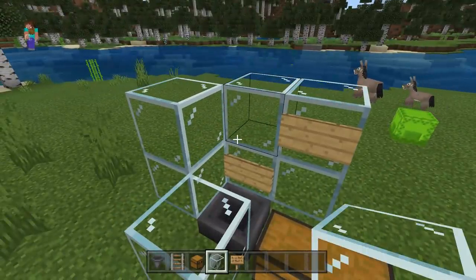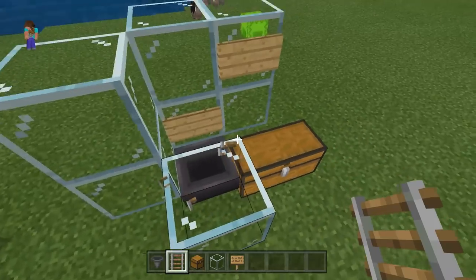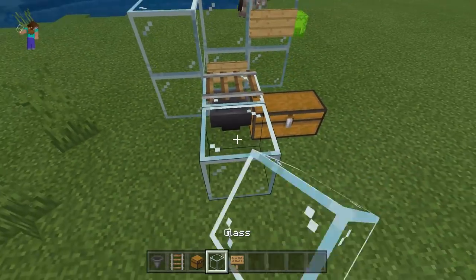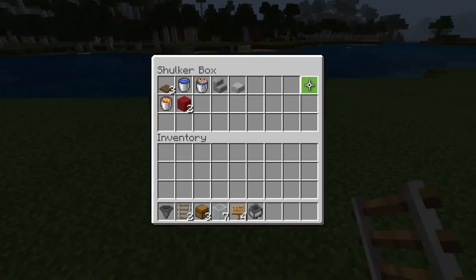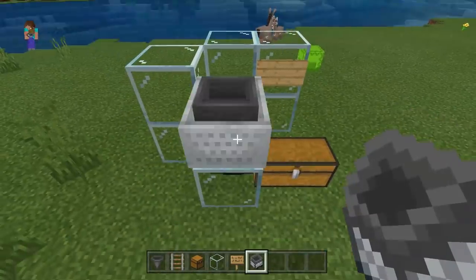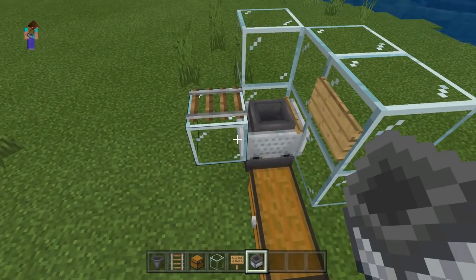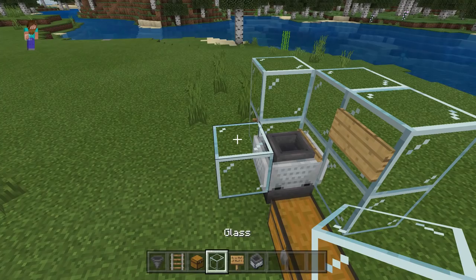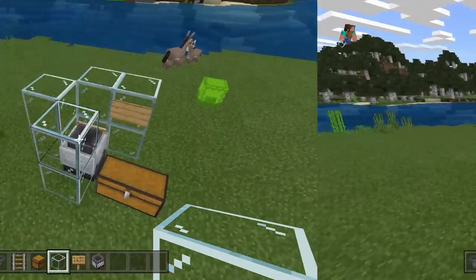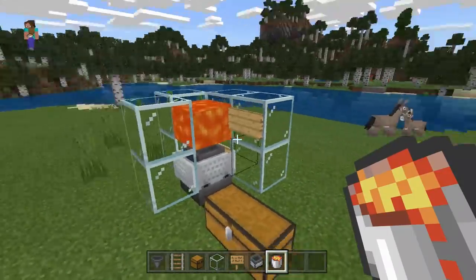Step four: get your hopper minecart into position. Place a piece of glass just there. You want the hopper minecart to go in where that hopper is. If you can't get it facing the right way you'll need two pieces of rail — place them next to each other, then you're free to delete those. Place the minecart on top and push it inside. Now remove the rail — you don't need it anymore. Place another block on top of that piece of glass. Then grab your lava and place it above the hopper minecart.